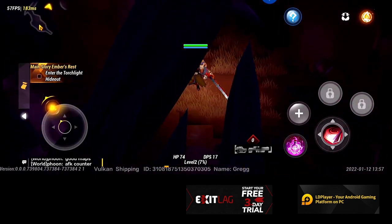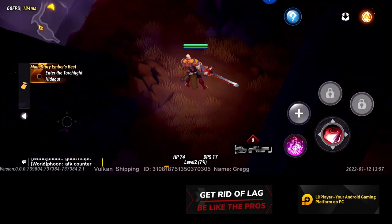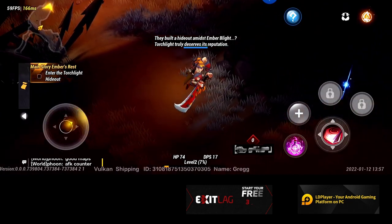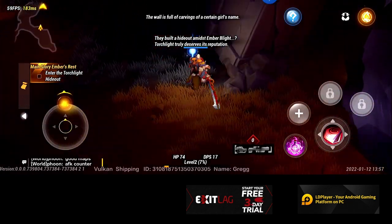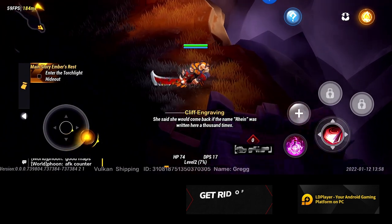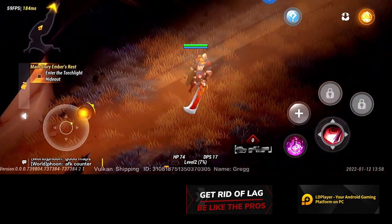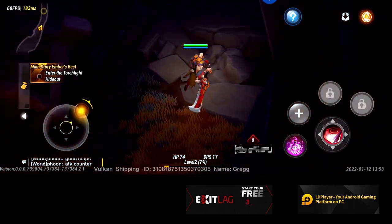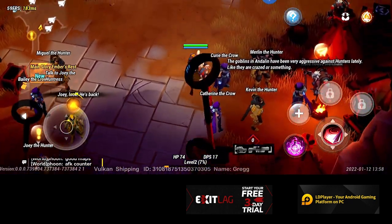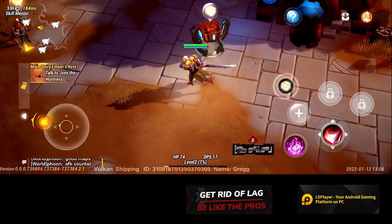Was that ping and frame rate counter up in the upper left there the whole time and I just didn't notice it? So maybe now we're in an online area and maybe we were not before. There was like some sort of cliff engraving - collectibles, I guess. But yeah, that was the tutorial to Torchlight Infinite. There's the town here.